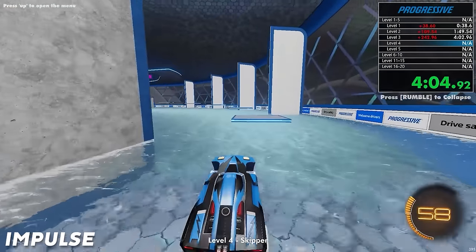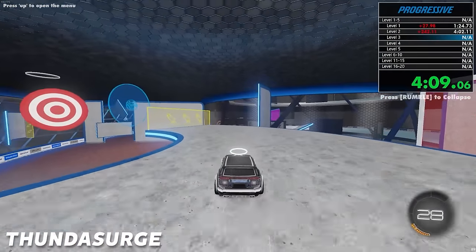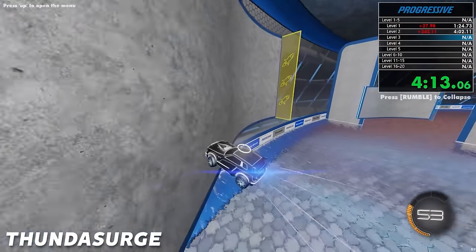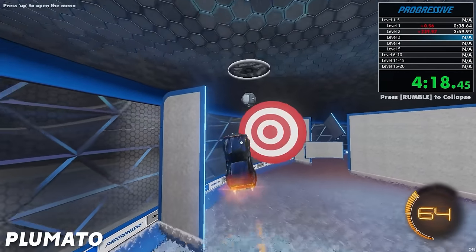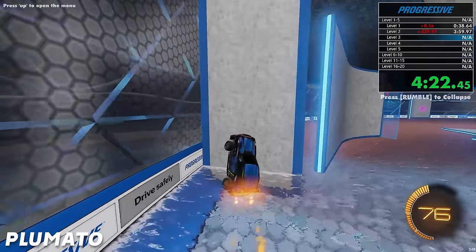Level three complete. He's on a good lead here. Thunder Surge and Plamato are both on level three now, trying to figure out the ball spawn and hit the target. Since they're playing on medium, the target is quite larger, but on hard it is very, very small — it's like two ball sizes, it's really hard to hit accurately.